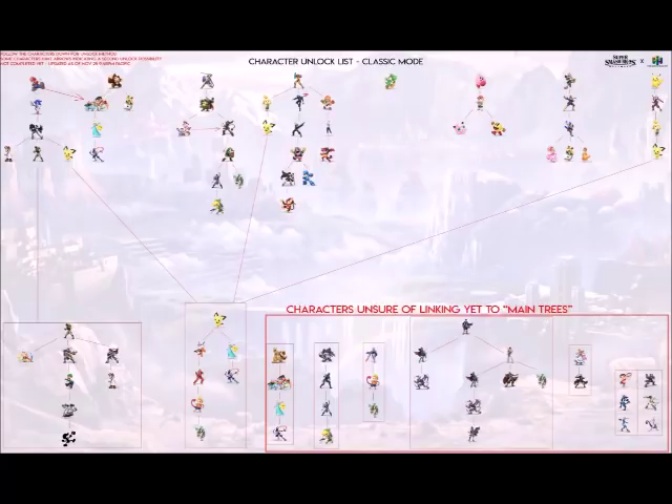In Smash Ultimate, versus mode is different — you don't just play 10 matches. Instead it's every 10 minutes of total game time, not just versus matches. So if you unlock a character, put the controller down, grab a soda, and come back after 10 minutes, you'll unlock another character after the next match. Every 10 minutes that pass, you can unlock a new character.